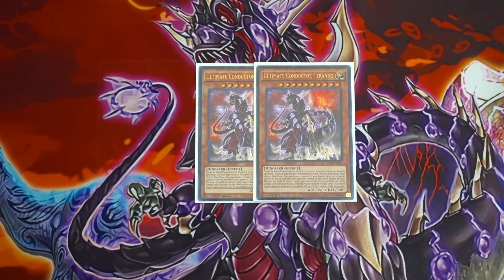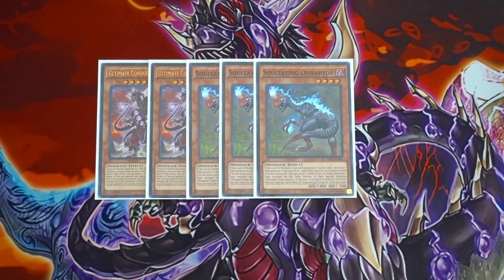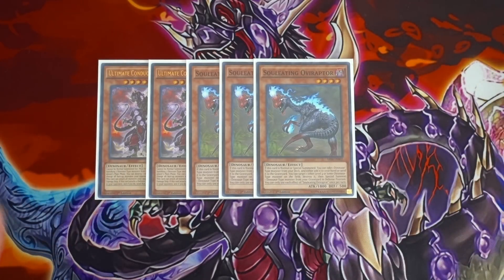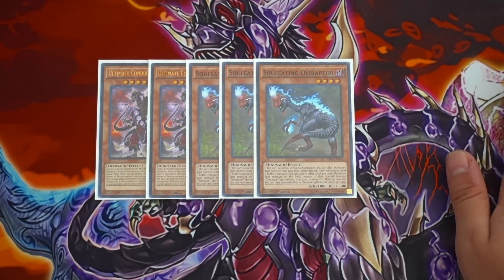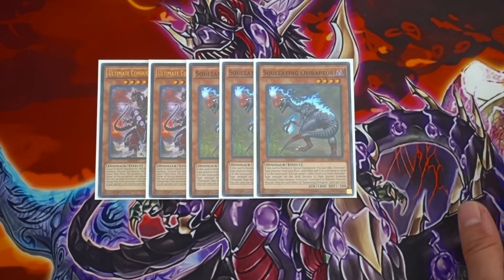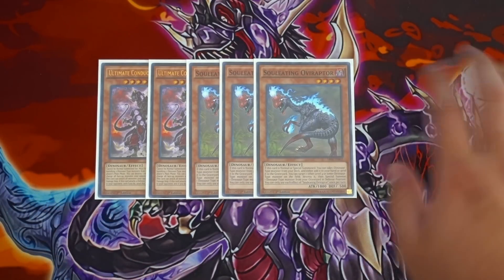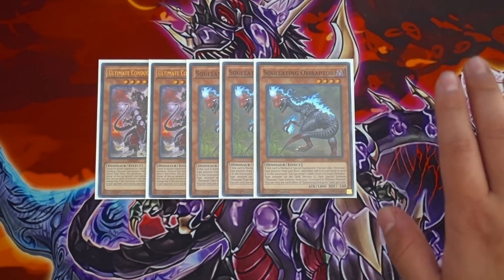That's one of the reasons Souleating Oviraptor is so good — we have it at three, which is still really good. We also have Fossil Dig, so we can always consistently get to Ultimate Conductor Tyranno. The 3500 attack and 3200 defense is pretty huge. For the best starter card, you definitely want to play triple Souleating Oviraptor. This card is absolutely phenomenal — searching any dinosaur monster directly from your deck to your hand is just really good. Don't forget its secondary effect: pop a Level 4 or lower dinosaur on the field to special summon a dinosaur from your graveyard in defense position.